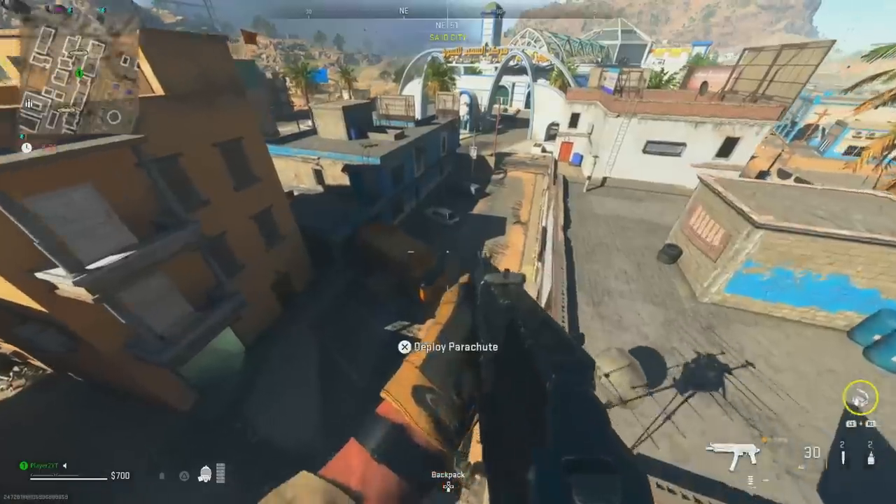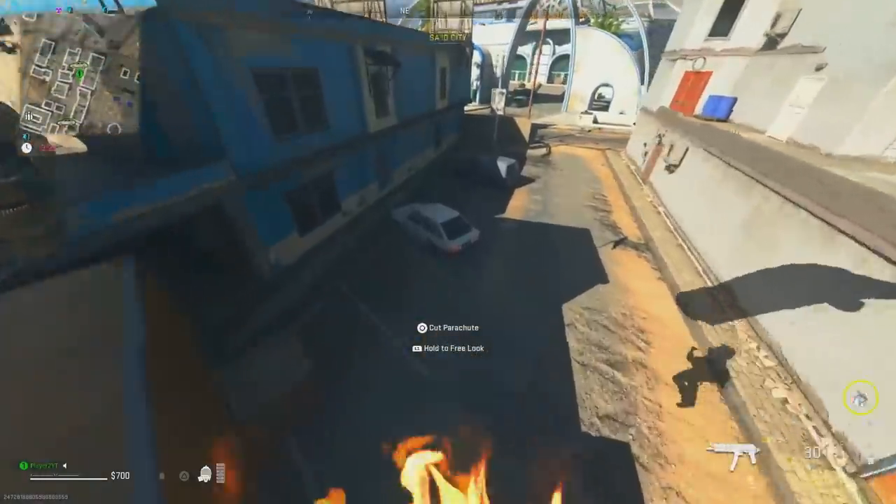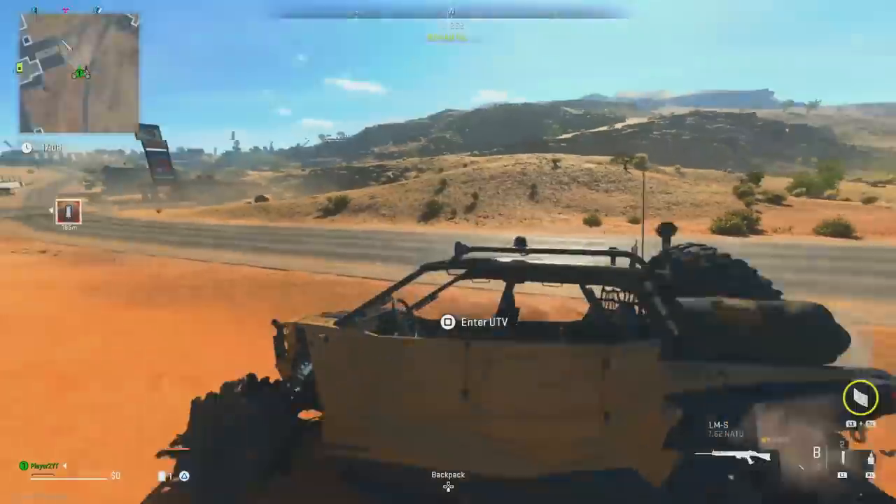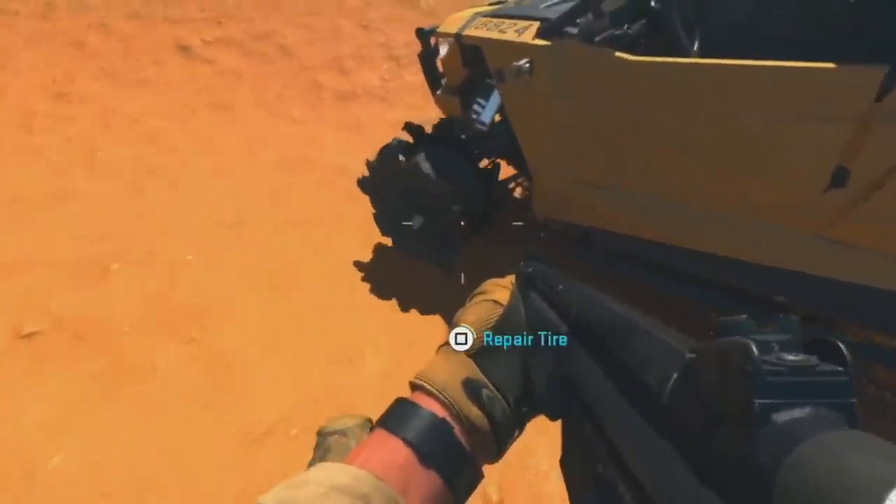Modern Warfare 2's new DMZ mode has been out for a while, so we pretty much know everything now, right? Wrong. Did you know that you could repair vehicle tires just by hopping out of the car and pressing the action button on them? Maybe you did, but I just discovered it yesterday, so lay off, Kimusabi. This video is going to be full of little tips and some big ones that I think most of you are unaware of.